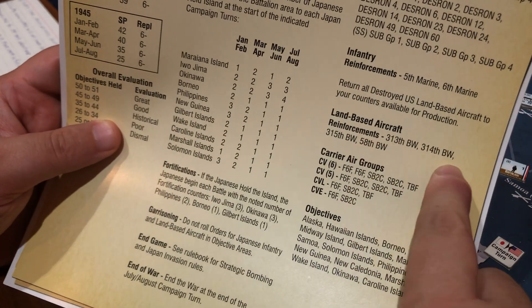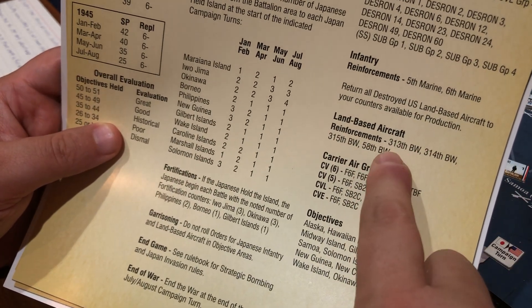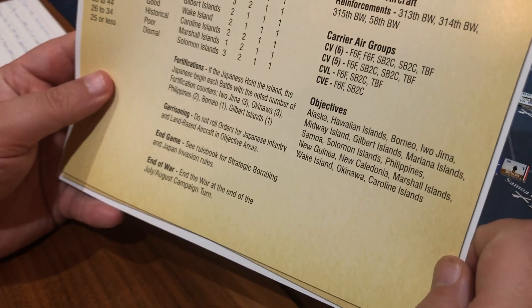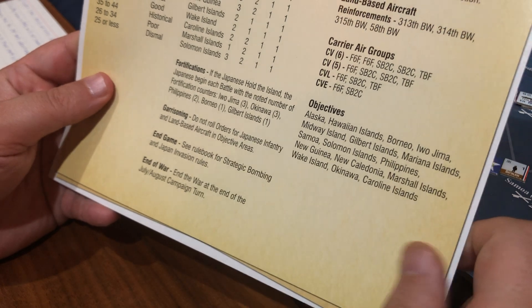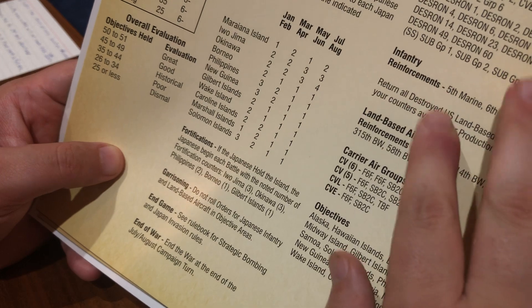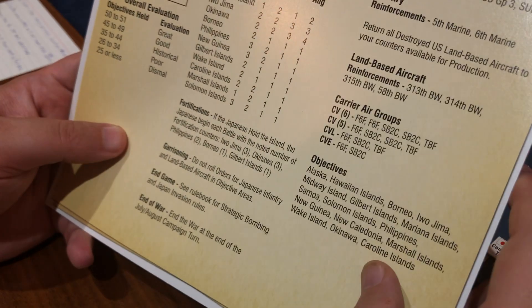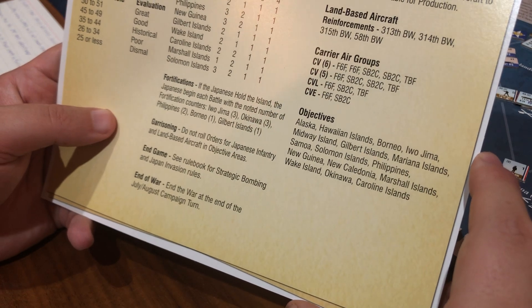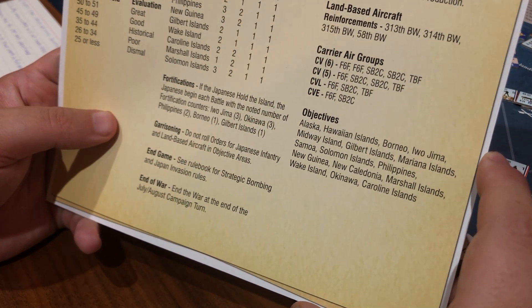I still have a lot more planes than just this that were added, but that's okay. I still have some 1942 ships out there — like the ABDA Cruiser is one that comes to mind — and then of course a couple of carriers. But yeah, we're ready to rock and roll. Let's start the turn. We're in January/February.